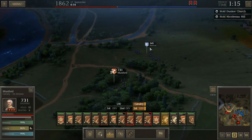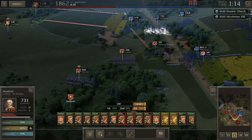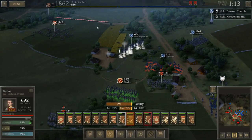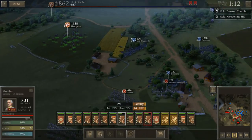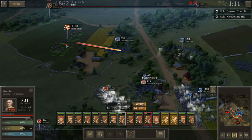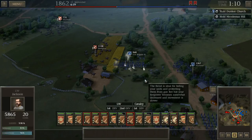It looks like the enemy is going to run away anyway, but I'm still going to charge and fire a few rifle shots. I'm also going to charge into the Iron Brigade with Hampton and Mumford. The enemy's doing their own charges — let's fire at Hoffman if we can, and hit the Iron Brigade. Just got to hold this location a little bit longer. These guys might not be capable of a charge — oh, there we go. Slaughter them boys with your sabers.